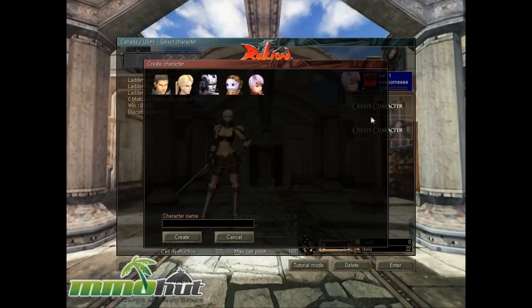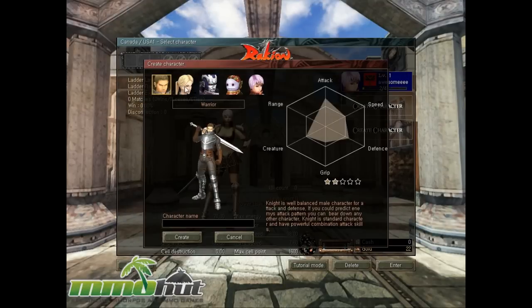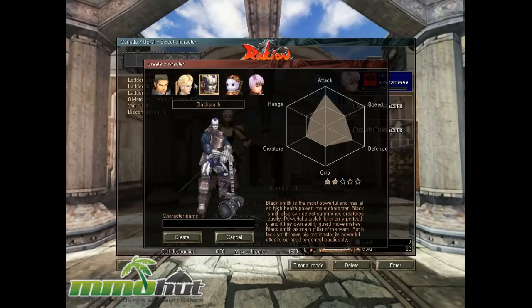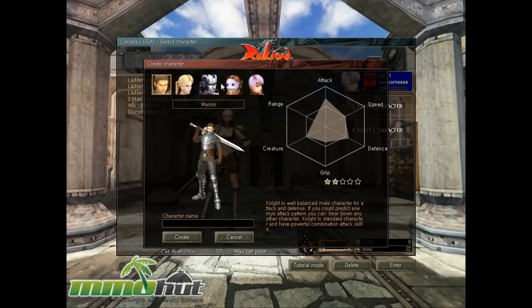Let's go ahead and make our new character. We have 5 playable characters: ninja, mage, blacksmith, archer, and knight. So what's more powerful — blacksmith or knight? Apparently blacksmiths are pretty much all-around better.